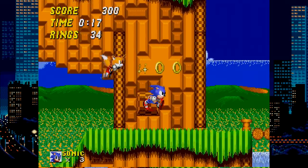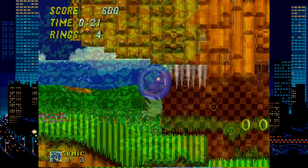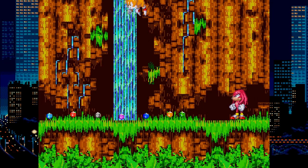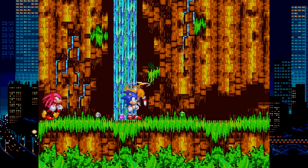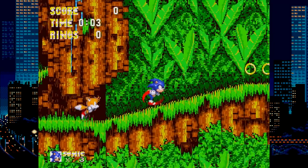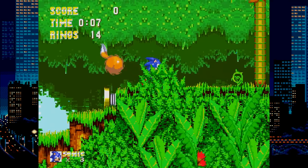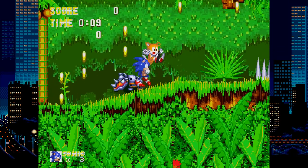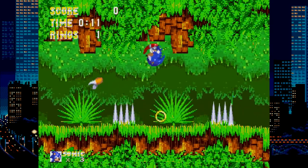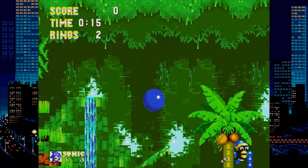Sonic the Hedgehog 2 adds the Spin Dash, Tails as your partner, and the ability to become Super Sonic. Sonic 3 and Knuckles turns it up to 11, with Knuckles as a new playable character, slick graphics, a ton of levels, with both Chaos and Super Emeralds to collect — which are used to turn into Hyper Sonic — as well as unlock the true ending to the game. And a slammin' soundtrack composed by Michael Jackson in secret. This was peak Sonic as far as the 2D games go, and as far as the whole series for many fans.